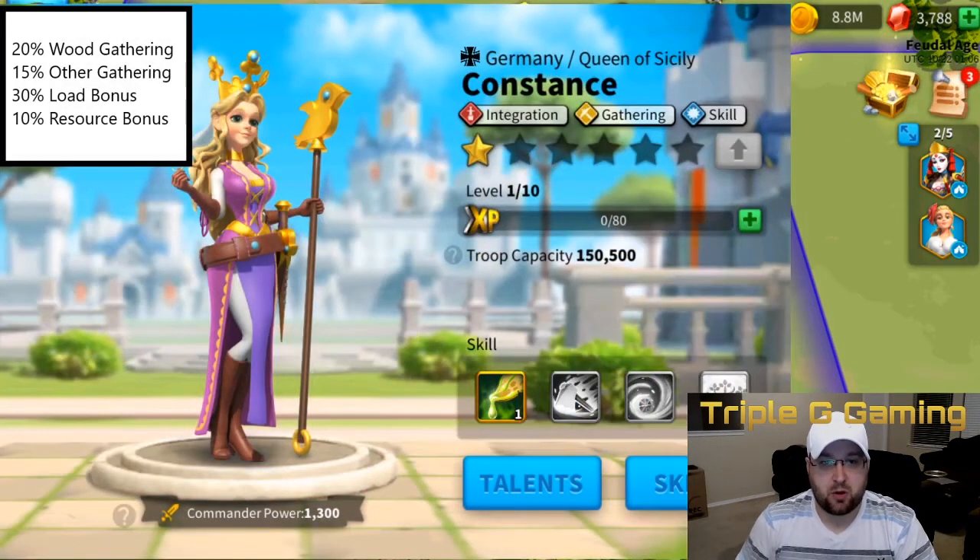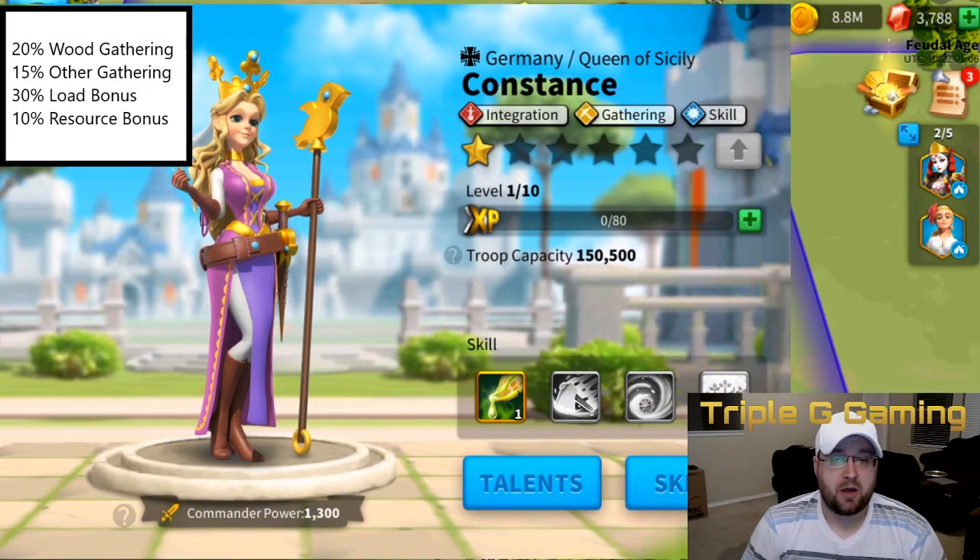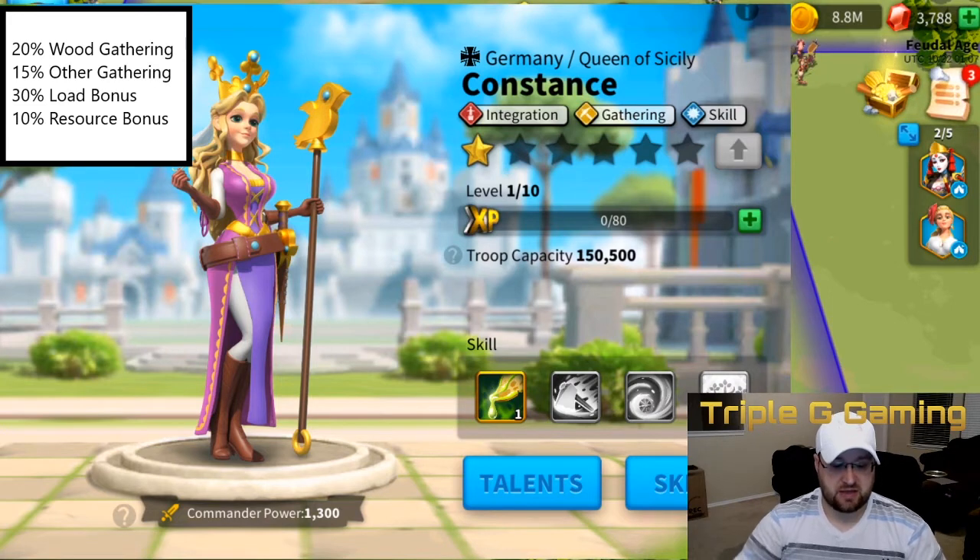Next we have some of the lower tier. The reason I chose Constance as the first one is because she has a resource bonus. Not only can you gather quickly, but you can also get additional resources — you're talking 10% of a million, it's just a no-brainer. You can also get her sculptures easily. When you go into your trials every day and you complete them, you can find her in your store.